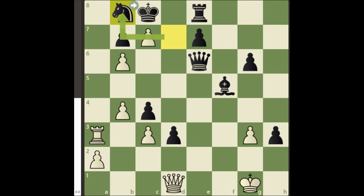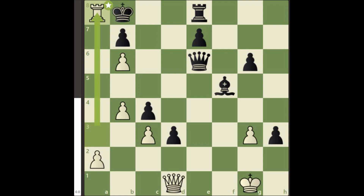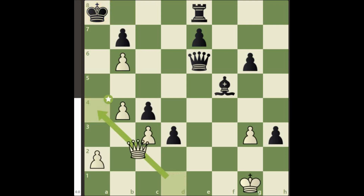Hence let's continue with our plan. After king takes b8, we will sacrifice the rook on a8. Again king takes a8 is forced. In this position, we will play queen a4 check. With this move, we successfully activated the passive queen.